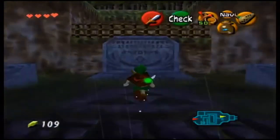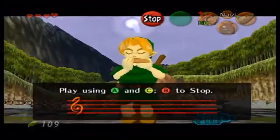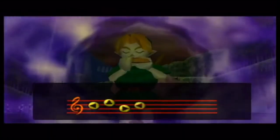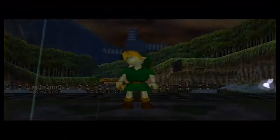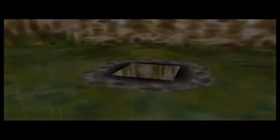So the first thing you want to do once you get into the graveyard after the Dompe mini game is check out the royal family's tomb. You need to take out your ocarina and play Zelda's Lullaby. Anytime that you see the Triforce symbol, it implies that you need to play Zelda's Lullaby. Once you play it, a giant lightning bolt will come down from the skies and blow up the tomb.